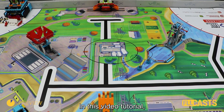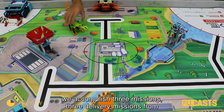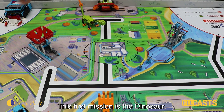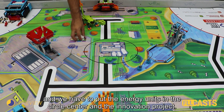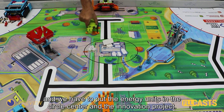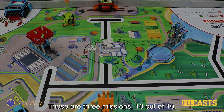In this video tutorial we accomplish 3 missions — 3 delivery missions from 1st LEGO League Superpowered — and we do it 10 out of 10. The first mission is the dinosaur; we have to bring it from one side of the field to the other. We also have to put the energy units in the circle, center, and the innovation project. These are 3 missions, 10 out of 10.